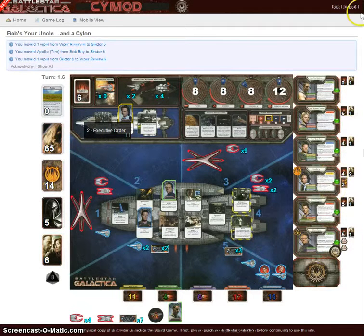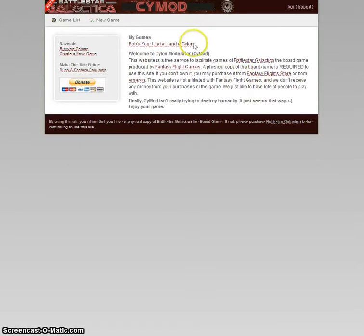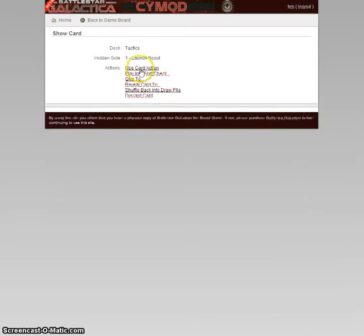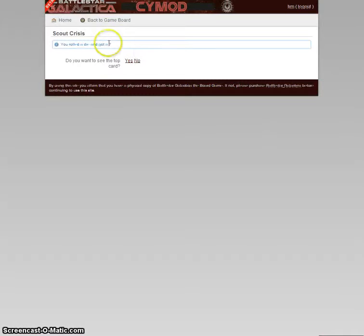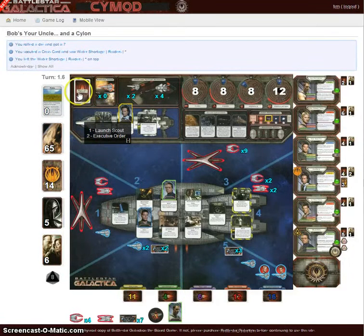Well, that makes it Apollo's action, so let's log him in. The smartest thing for Apollo to do right now would probably be to scout the crisis deck and look for a jump icon. He does have a scout — let's use it. He's scouting the crisis deck. Click on the crisis deck, attempt scout mission. We've got a seven — fantastic. Let's see what the card is: water shortage with a jump icon. We'll take it. I left it on top — that's the end of this action step.